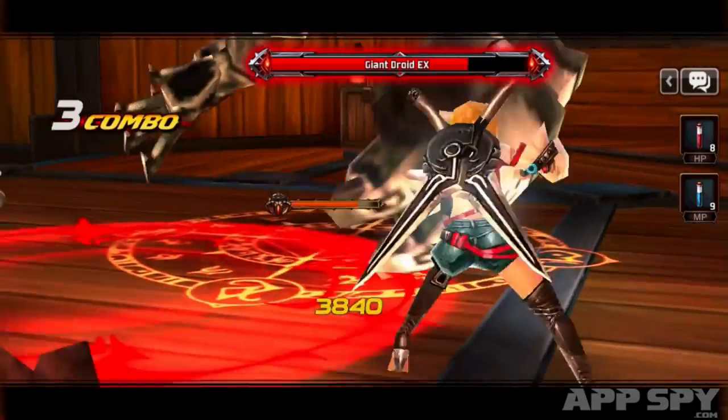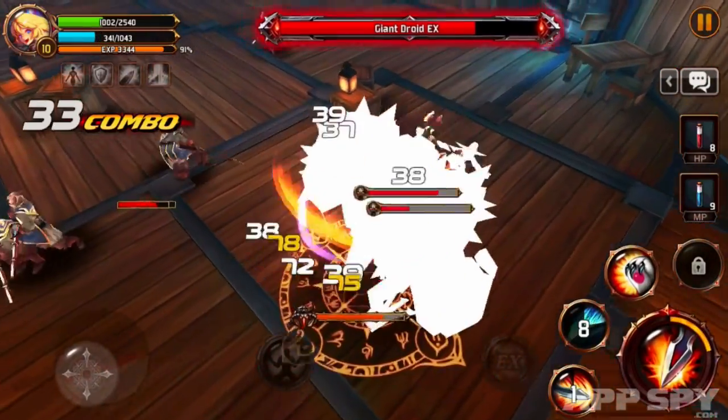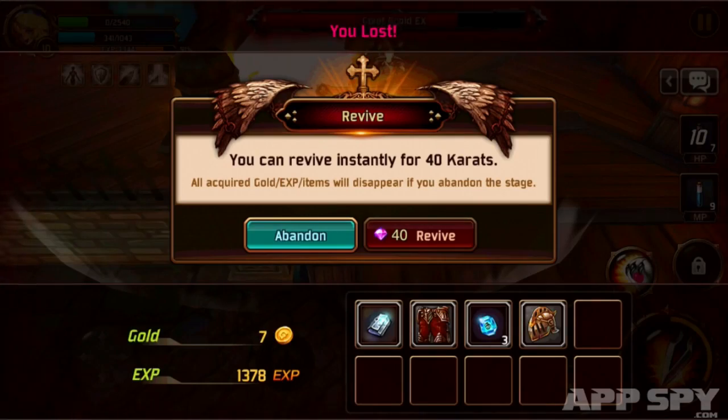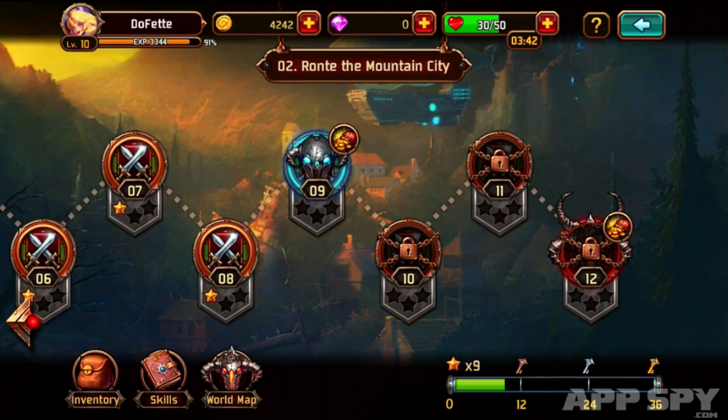Having fought through a level only to end up mullered in two hits by a boss is frustrating, because it costs in-app currency to continue. You can choose to save your money, of course, but this means you have to restart the level, losing everything you've collected and being forced into spending extra stamina points.